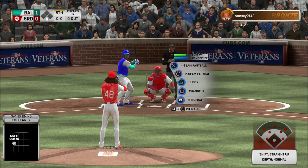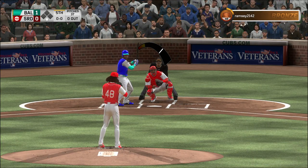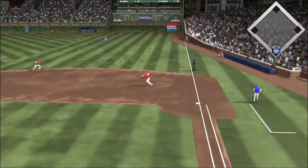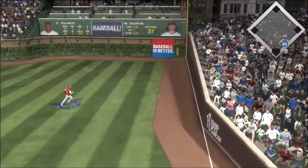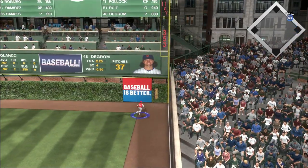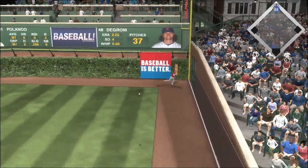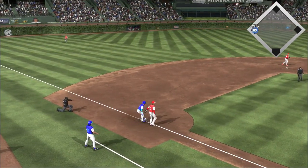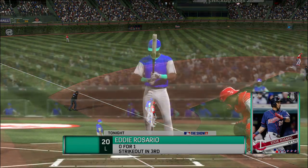Coming to the plate now, Jorge Polanco — he's 0-for-1 thus far. Swing and the ball yanked down the right field line, and this is going to be extra bases here to kick off the fifth. Polanco around first, heading for second — and he's not stopping, he wants three. The relay — and he'll get there as he legs out the leadoff triple.